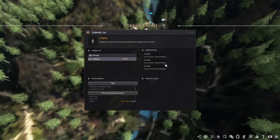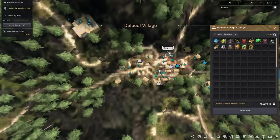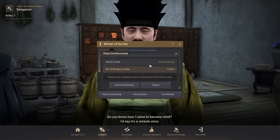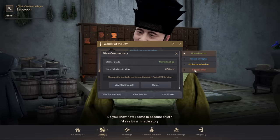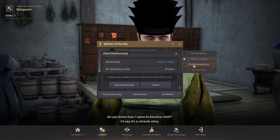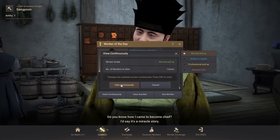Now that we have plenty of lodging, we have to hire a worker — you can do that at the work manager in town. The way this works is that you spend energy to roll, and he'll offer you different workers from different tiers. If you're just starting out, go for skilled or above, and if you're more established and have more energy to roll, I'd go with professional or above. Also, you want to make sure to use the auto-roll function.